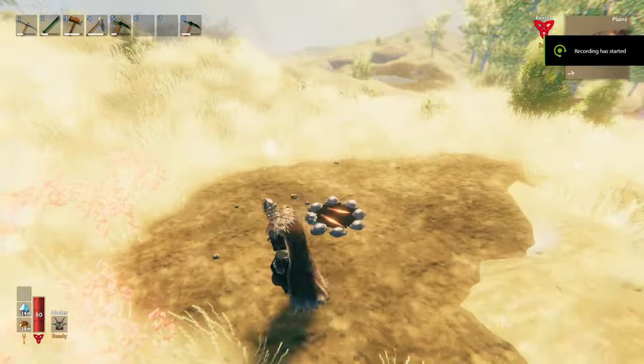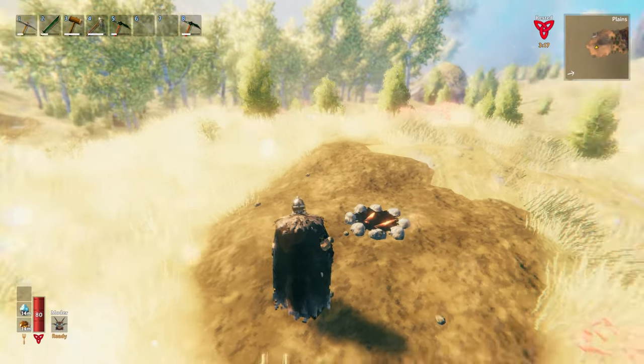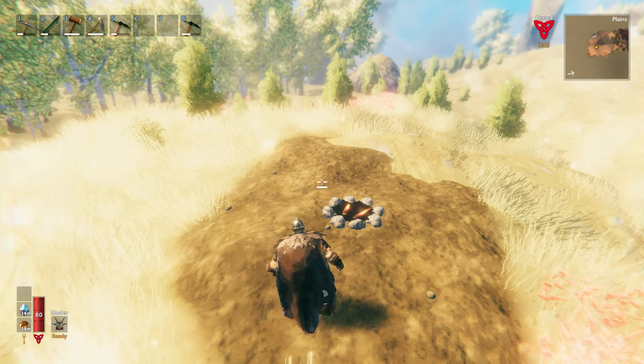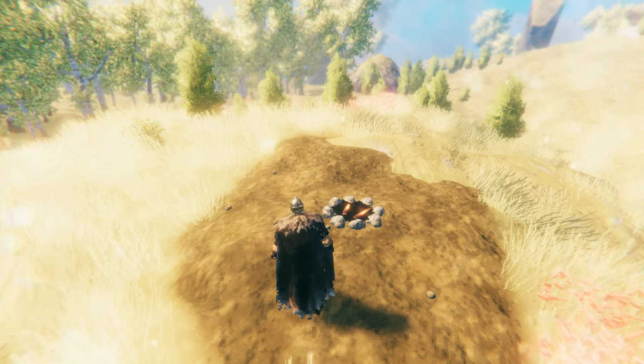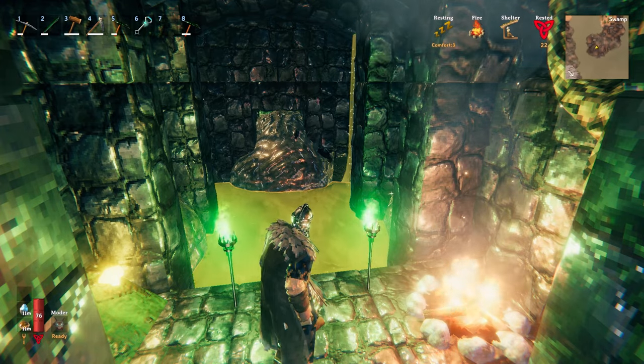Tip two: unlit campfires and torches prevent mobs from spawning. Mobs won't attack campfires on sight but will attack torches. Fires do not require a workbench to build. Use this to spawn-proof around your base. Add a fire by the door of a dungeon to quickly get that rested bonus back.